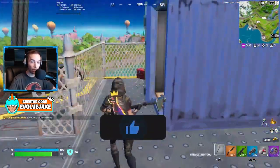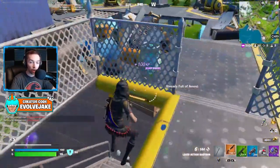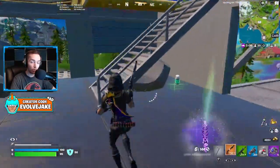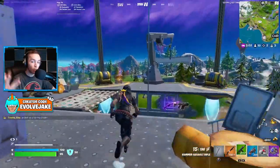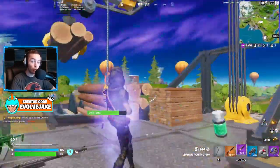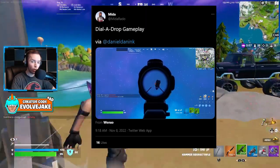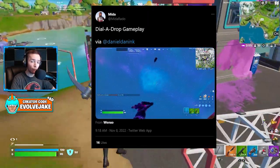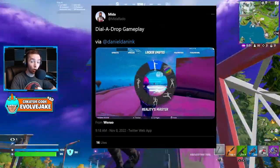The main item added today is the Dial-a-Drop — a radio that allows you to call in a supply drop. Interestingly, you get to choose which type of supply drop you want: a normal supply drop, a heal supply drop, or a vehicle supply drop. The vehicle comes in quite slowly, but it arrives fully upgraded with upgraded tires, the cow catcher on it, and full gas and full HP.